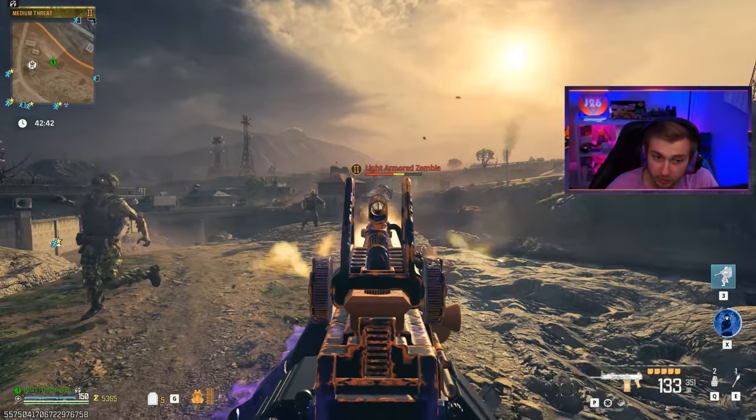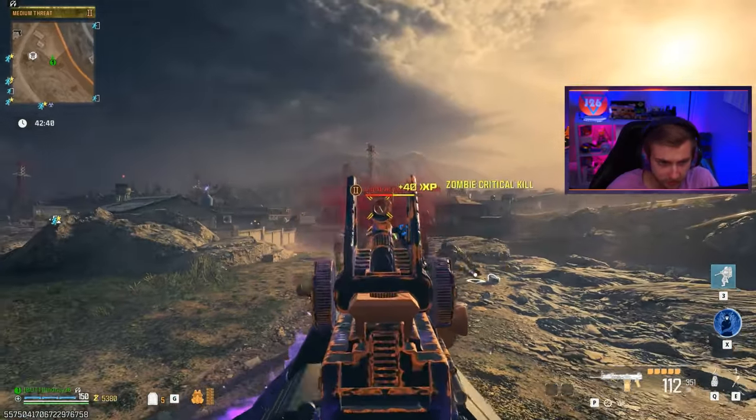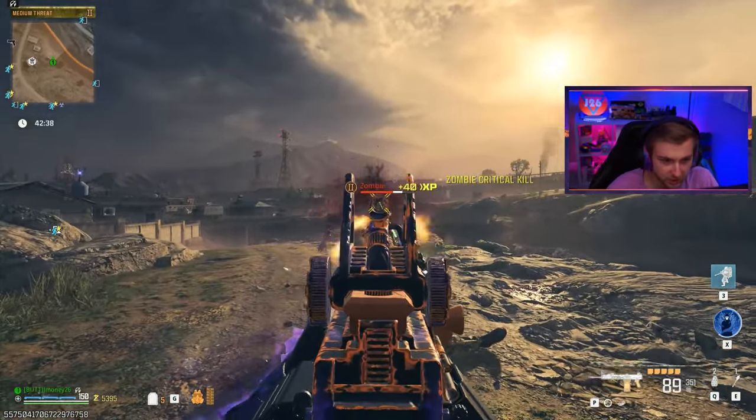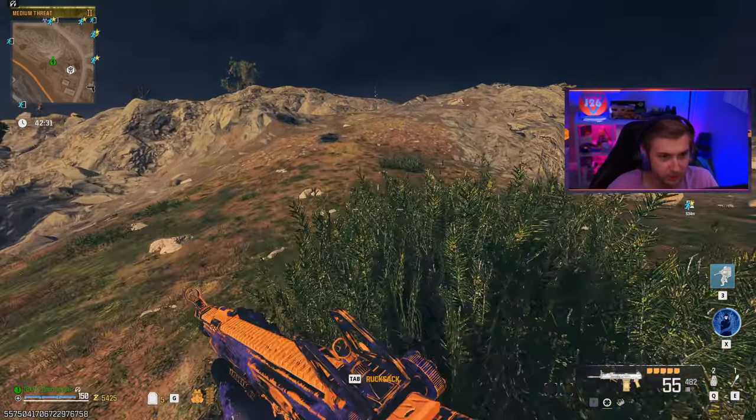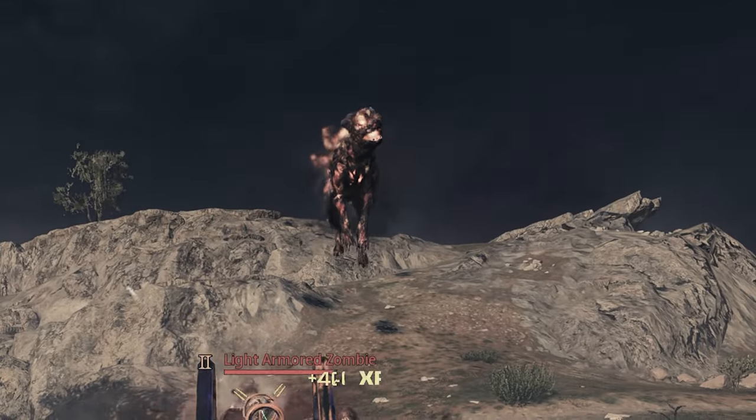In tier two, here's an armored zombie — broke the armor pretty fast and actually took them out. Not bad. This thing can actually hold up in tier two without pack-a-punch or any upgrades. That hellhound really just threw me off — why was he running in the air?